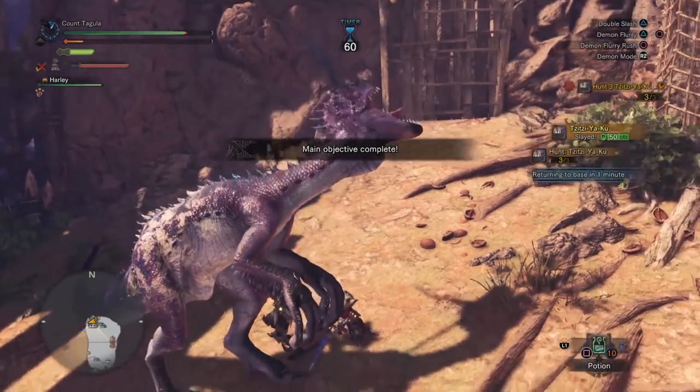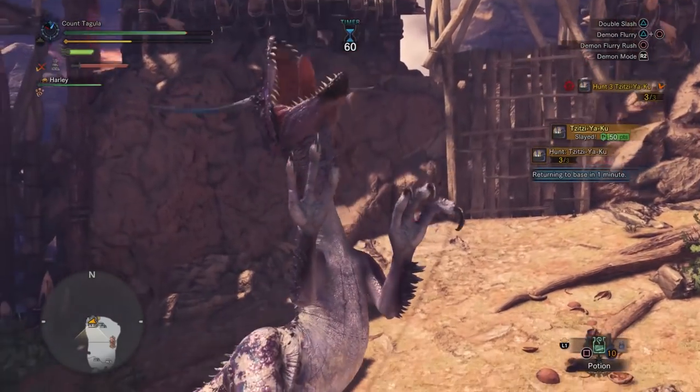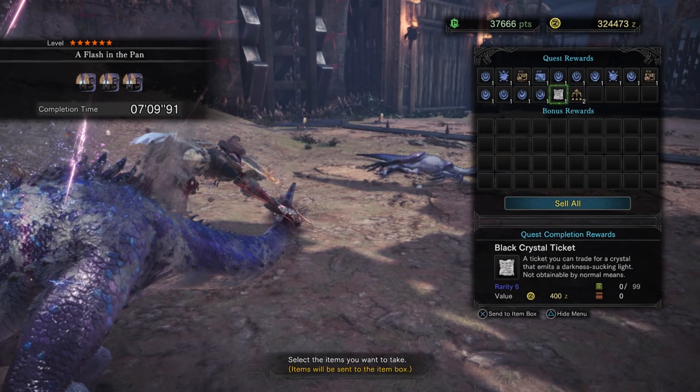Very, very easy. As rewards for this quest, you'll see that we get a Black Crystal Ticket — a ticket you can trade for a crystal that emits a darkness-sucking light, not obtainable by normal means. That's pretty cool. We also got some flash pods and obviously some other stuff. Every time we get one of these commendation tickets, we unlock a new armor piece at the armory.